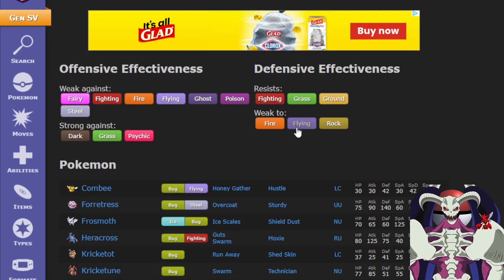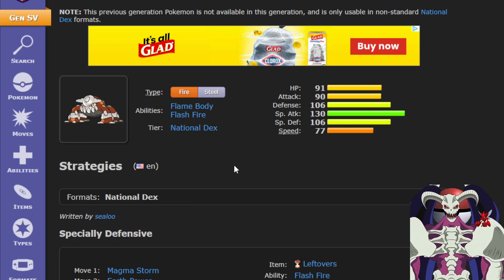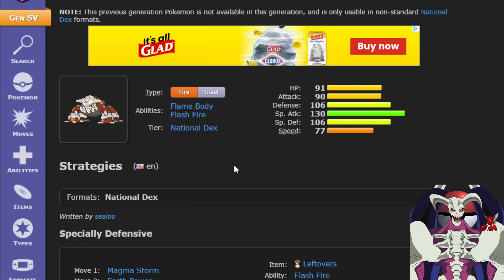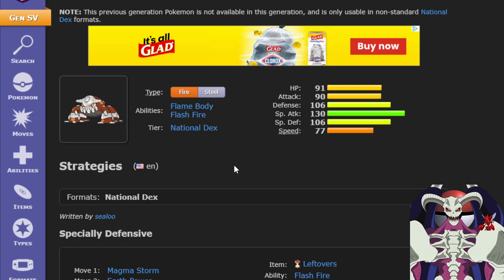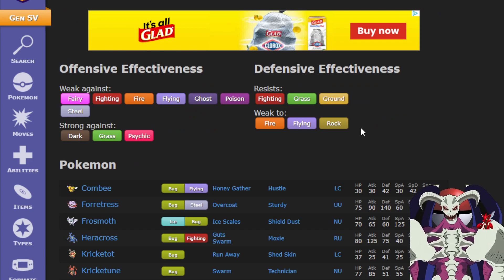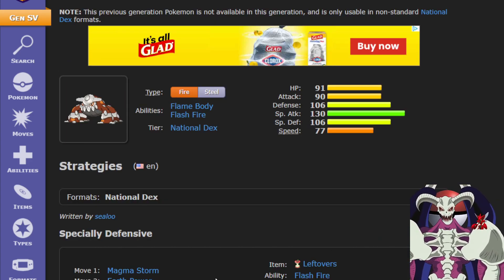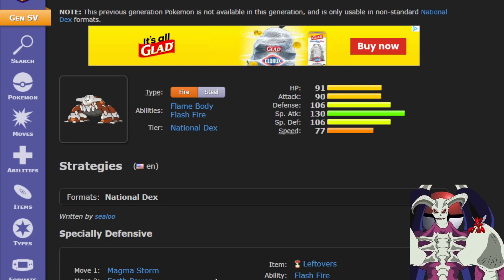Your only weakness is Flying, which Heatran is already resistant to, so if you want, you can wait to Terra Type it — you don't even have to Terra Type it at the moment. Rock types just suck, but you have moves like Flash Cannon or Earth Power if you want to cover Rock types.